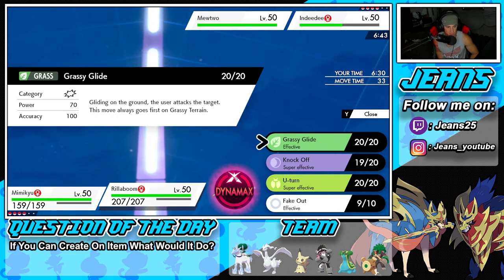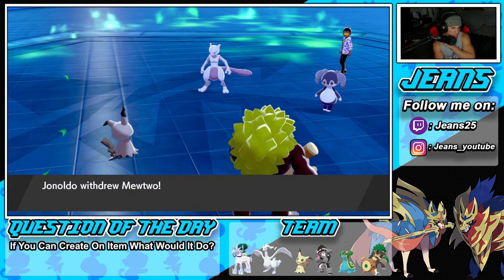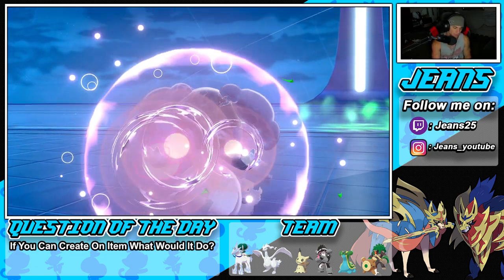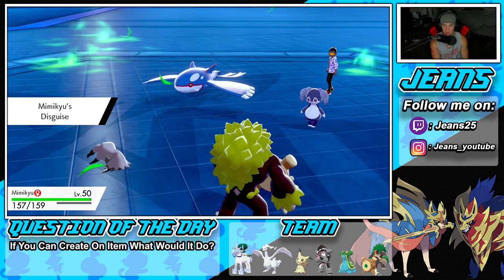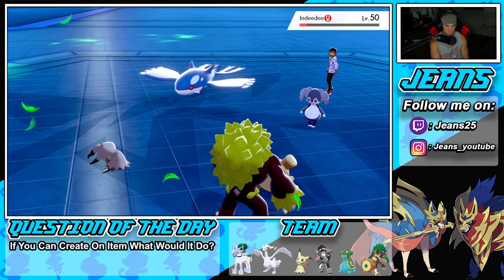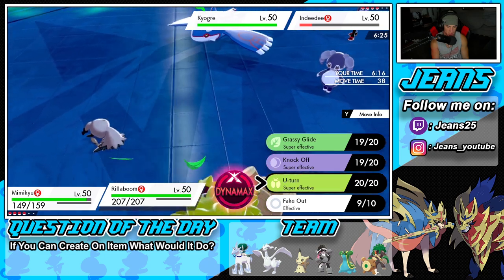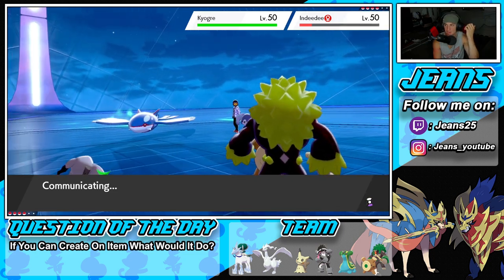Grassy Glide might do more damage and we get first-turn priority — I'm going to go for the Grassy Glide, maybe pick up a KO. He withdraws Mewtwo — solid turn. We pop another Trick Room and Grassy Glide comes out, doesn't pick up the KO but comes close. He pops another Trick Room and takes off my Disguise. That's fine — Kyogre's got to Protect next turn. I'll U-Turn out. There's no way Kyogre stays in with this on the field. I'll Shadow Sneak to chip damage and then U-Turn out. Trick Room is back on the field in full effect.